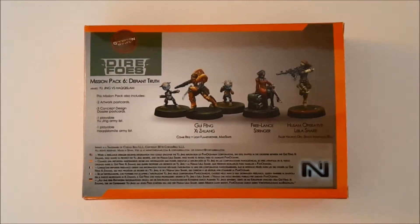I'm just going to ask you guys to forgive me ahead of time for flubbing a lot of the pronunciations for these names. But what you get in Dire Foes Mission Pack 6 is Gi Feng, Ji Shuang, and his Mad Traps. You also get a Freelance Stringer. And then you have the Hussam Operative Leila Sharif.